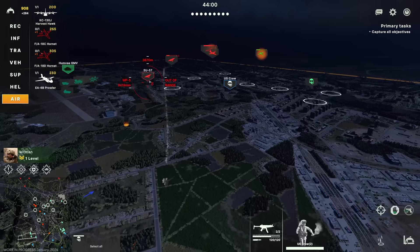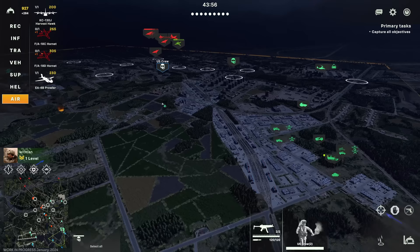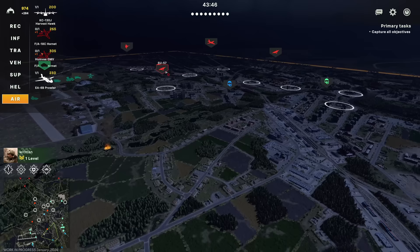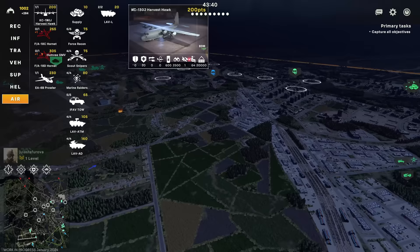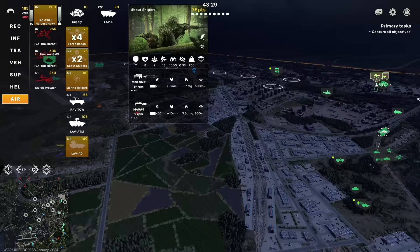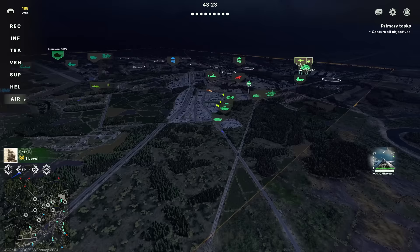We're just going to wait a little while longer. Unfortunately we kind of lost the air in this one, so it definitely makes things a lot more difficult to air drop. But I didn't waste all my points on my transport at the start, so it's not too much of an issue. Now that our teammate has actually brought in the Patriot here, it would be perfectly fine. We're going to bring in a Lab AD, some Force Recon squads, maybe some Marine Raiders as well, and get a couple of Scout Snipers in. Here comes the Harvest Torque.